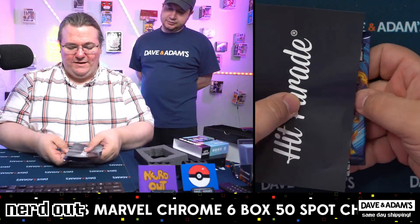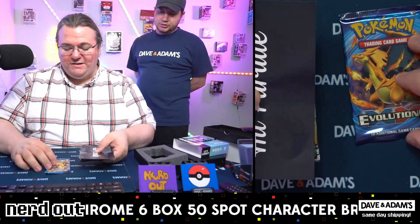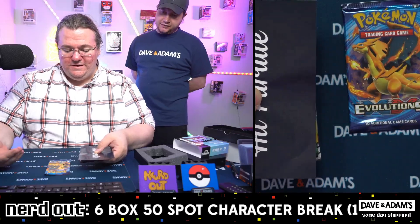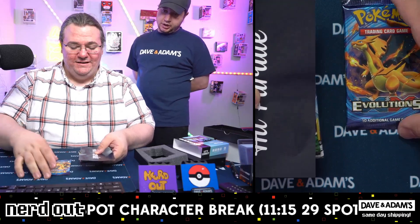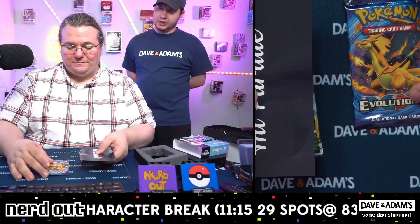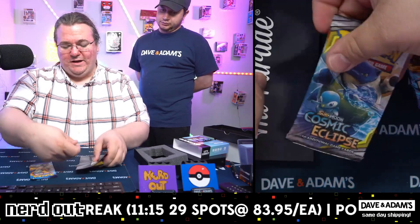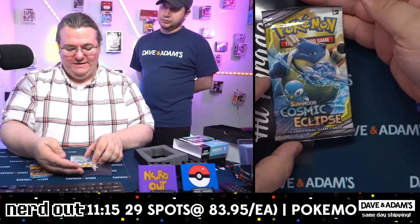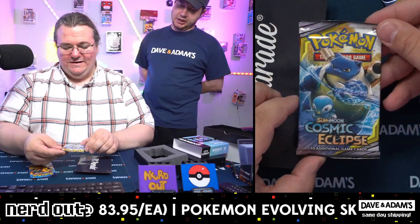Let's see what else we get — this is for Andre, right? More Evolutions! You can't get mad at Evolutions. We were pulling some cool stuff out of these recently — had a couple of Zards in the box we had on Fanatix for packs. Not too shabby. Cosmic Eclipse again — big win. There's some good team-up cards in this. I love the team-up cards in Cosmic.